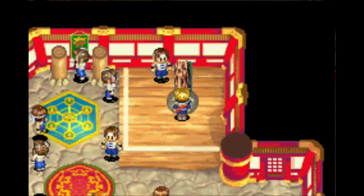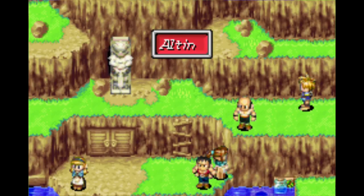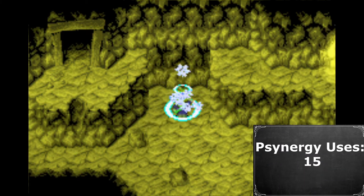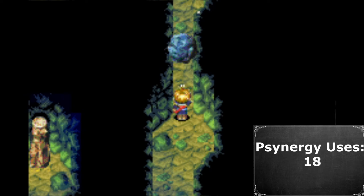After leaving the forest, we pass through Xian but don't get to do anything there, and then it's on to Flooded Altin. Flooded Altin was not as much of a problem as I thought it would be, but it's still annoying. The first few levels require no psynergy, the second to last level requires you to use Frost twice, and the last level requires Lift twice — but that is it.